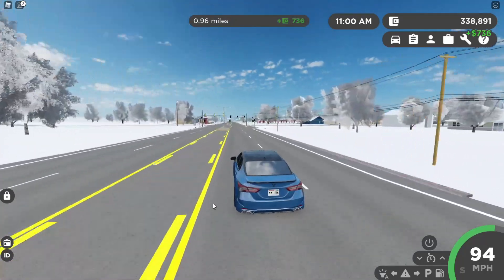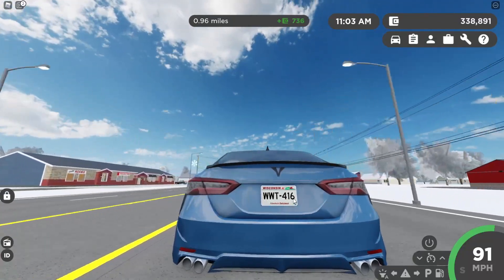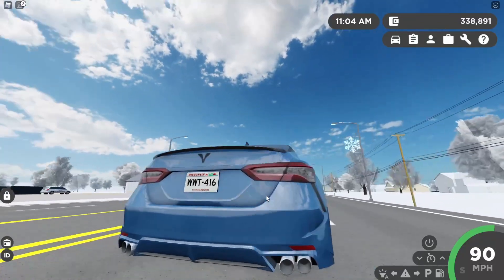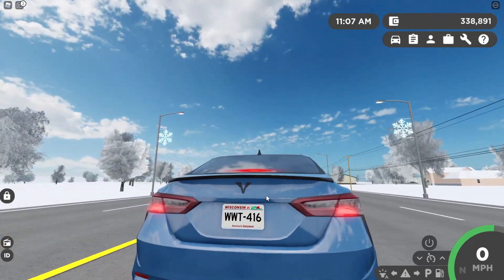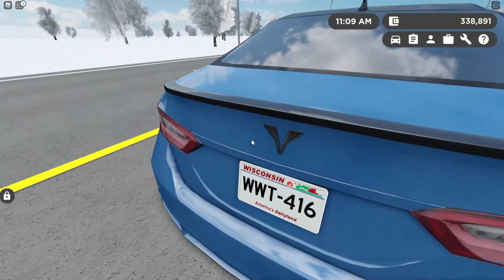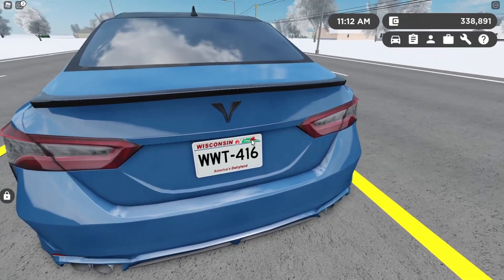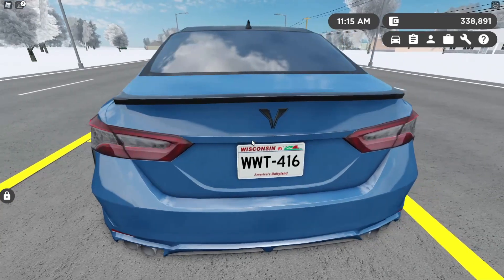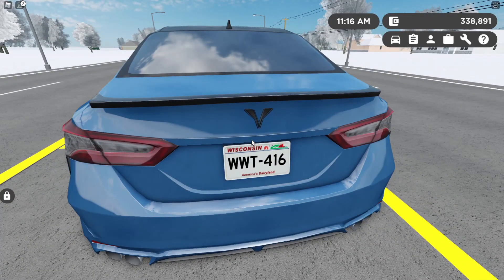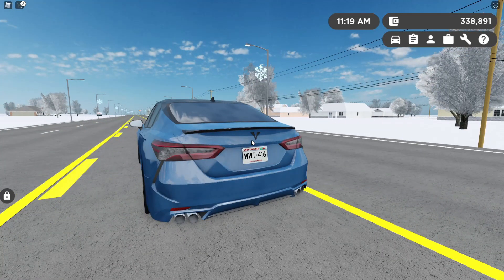Alright, so number five — they should add it so you can customize your plate number frame. You can add a frame on your plate number, as you can see here. Right now it's just a plain license plate, no frame or anything on the outside. Like, you could get a pink frame, a blue frame, or have it say something like Toyota of Greenville or Velfire of Greenville on the frame. Hopefully they add that to customize it — that would be a pretty cool small feature.